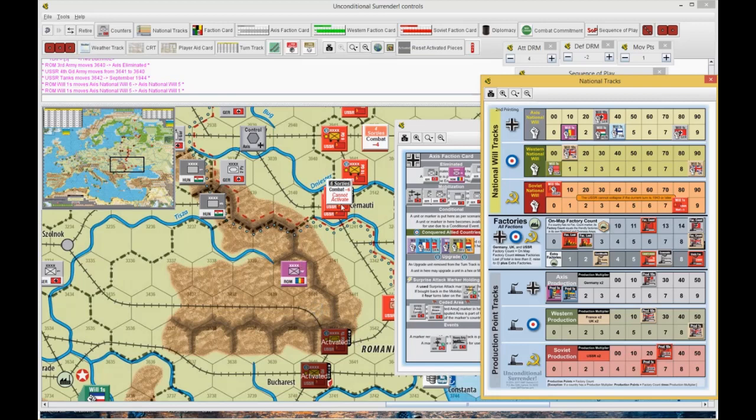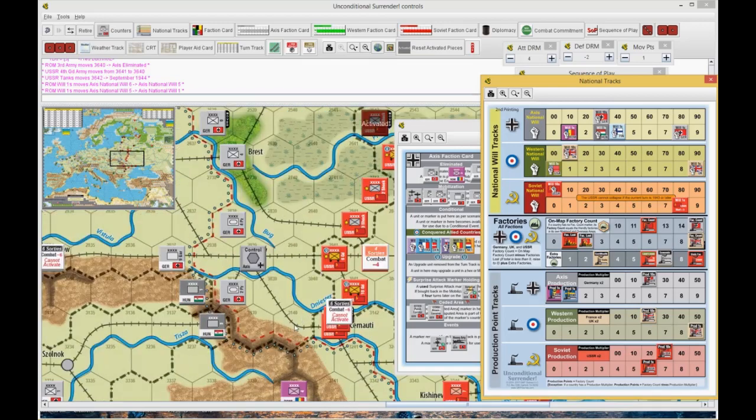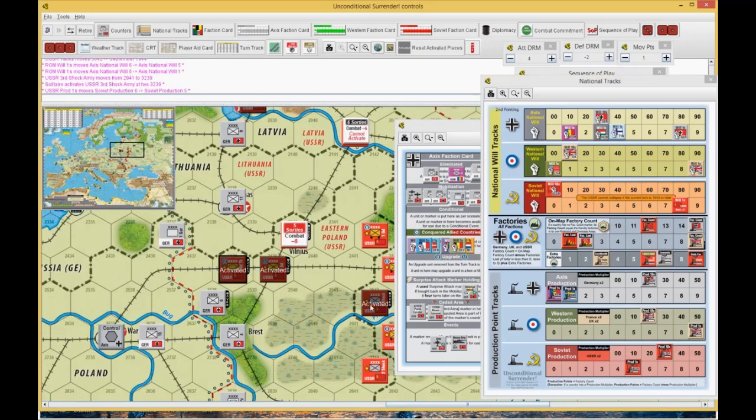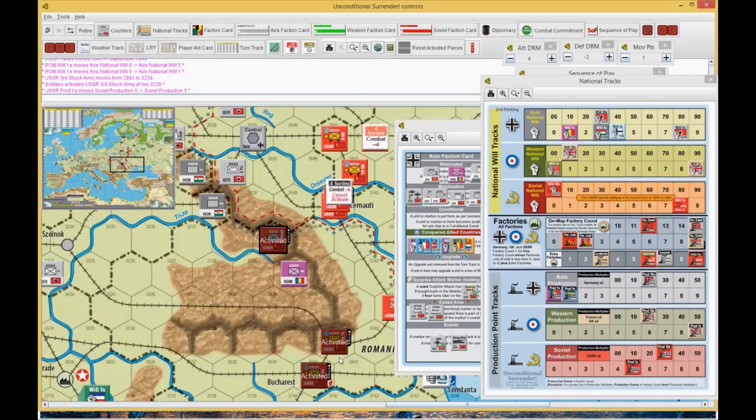Before I do that, I want to push something — I'm going to put the third shock army there, which costs another production point. I need to count down: I should be down to 34. Then I'm going to activate this armored unit. He goes along the rail and attacks the Romanian at plus two because he's armor. Romanian's at minus two because he's Romanian and flipped. Plus two because he's armor, plus two because the guy's isolated, minus one for the terrain. So it's plus three to minus two.